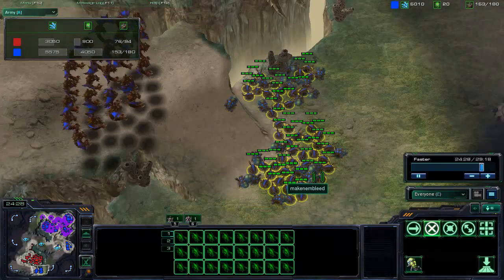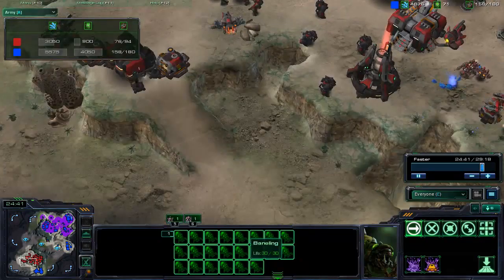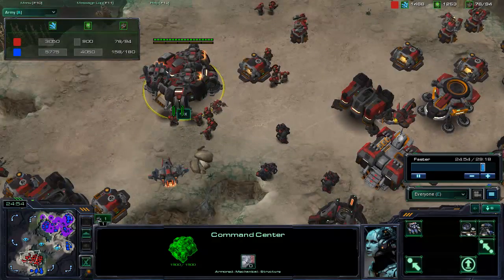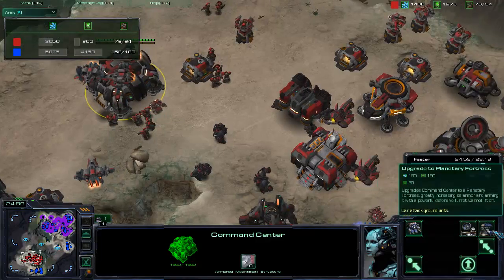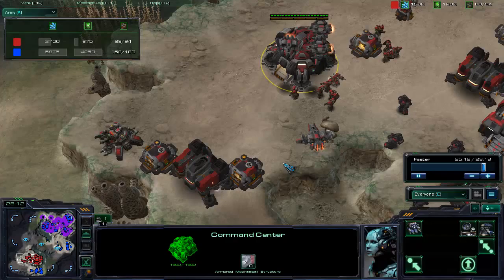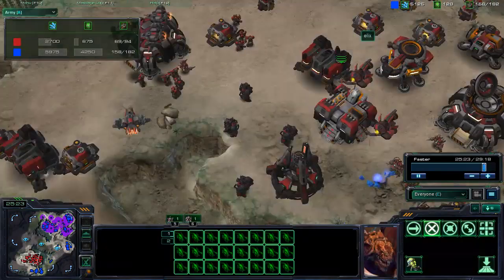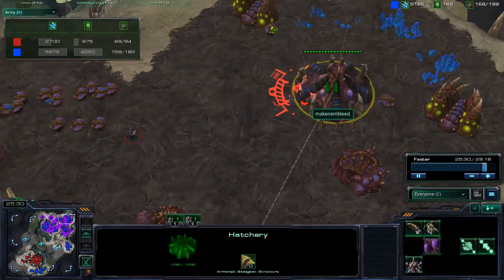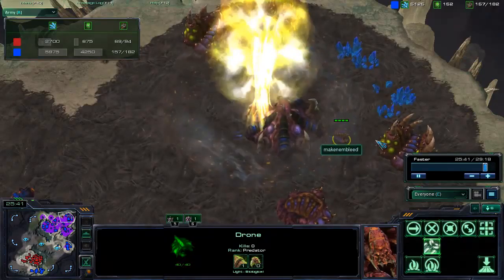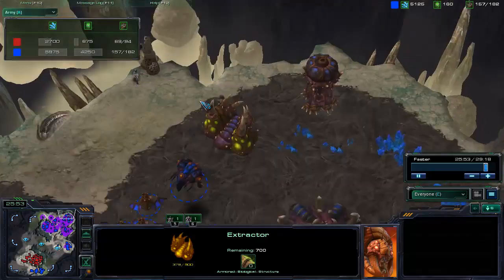He's just warping banelings in — I like that, although I don't think he needs that many. For Elix, he does have the engineering bay — if he can't move the command center out, he should at least turn it into a planetary fortress. It's placed in a good spot where it can get hit from both sides, turning this into a double choke. It won't hold everything off but it will slow the bleed, and it does have splash damage. We have another nuke coming down on the natural this time. Bleed is doing a really good job spotting where these nukes are going off — he missed pulling out one drone, but the other got inside the extractor in time.